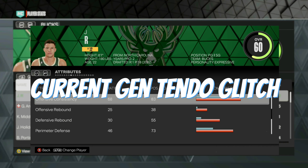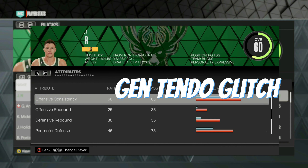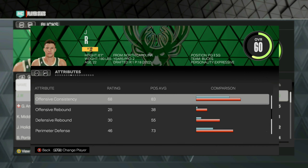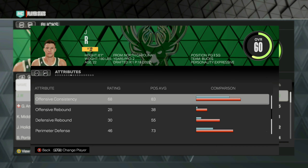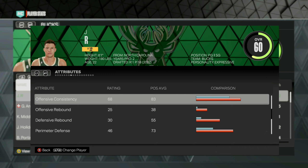In this video I'll be showing you guys this tendencies glitch that you can do on both current and next gen. A tendency is something that makes your player do a certain attribute better. For example, if you want your player to play better defense, get more blocks and steals, you'd want defensive tendos. For offense, if you want your player to dunk more, shoot more consistent, or get the ball stolen less, you'd want offensive tendos.